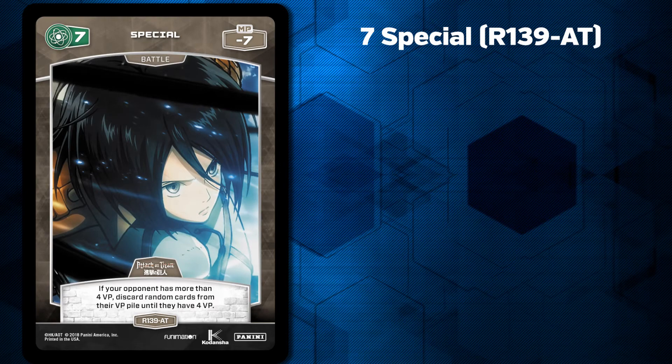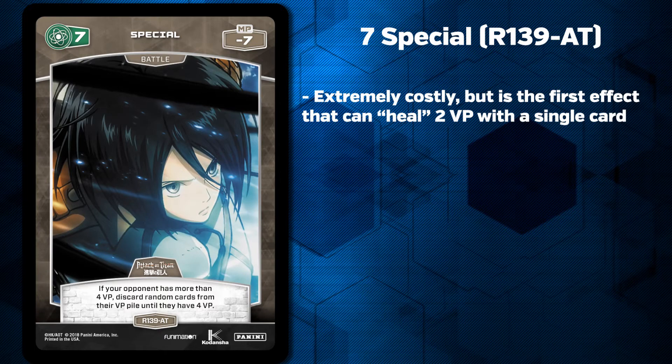Speaking of spoilers, it's time we take a look at our final exclusive preview from Attack on Titan. This one is the Rare Special 7, R139. This Special 7 has the second highest cost of any battle card in the game at minus 7, but its effect, when timed correctly, can swing the game right back in your favor from the clutches of defeat. This effect allows you to randomly discard cards from the opponent's VP pile until they have 4 left — meaning it's a heal of 1 VP if your opponent's at 5, and 2 VP if your opponent's at 6.